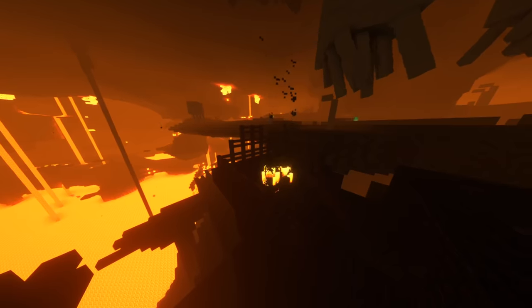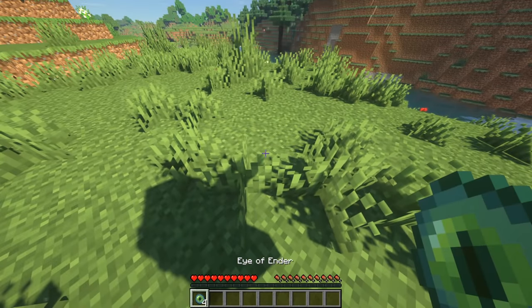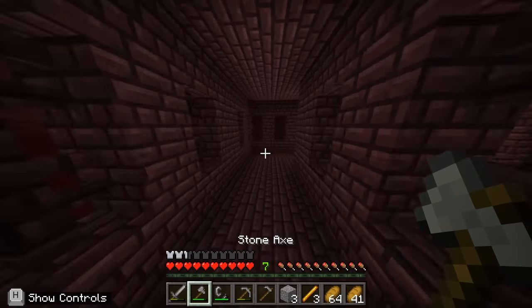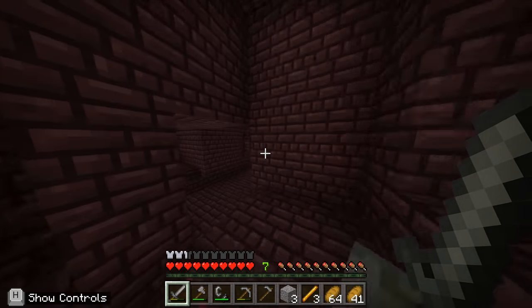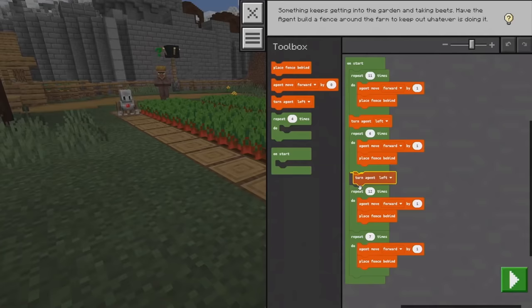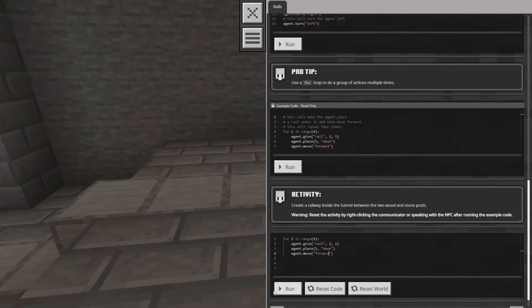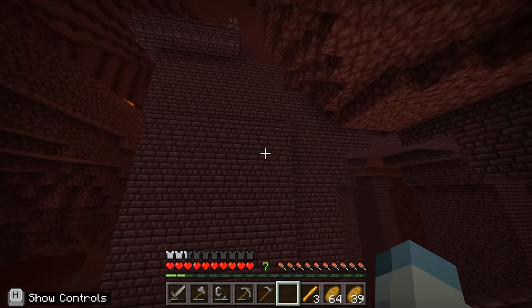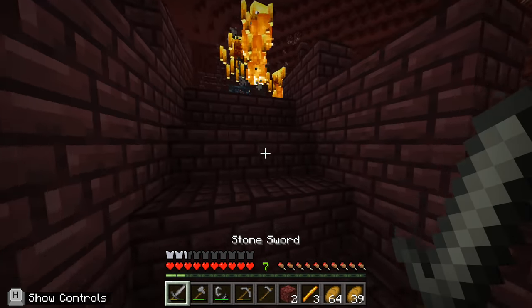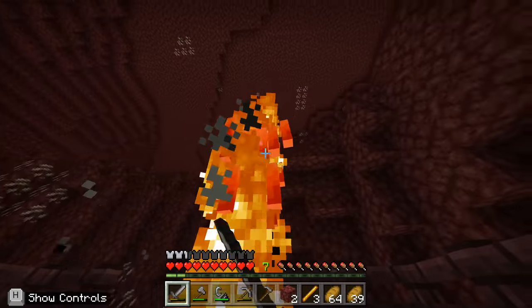The next step in completing this run is obviously to obtain blaze rods in order to create eyes of ender to locate the end portal. As time went on, my inability to locate a blaze spawner led me to believe that a blaze spawner didn't spawn in a nether fortress — as a means of not letting kids at school beat Minecraft when they should be paying attention to a coding lesson. Fortunately, when that thought entered my mind, I instantly found a blaze spawner and couldn't have been more relieved that I was wrong.